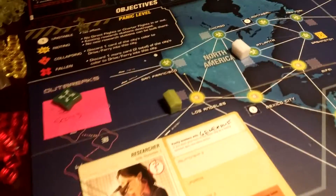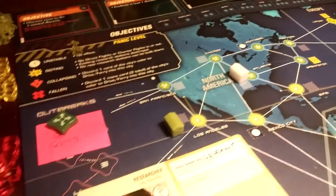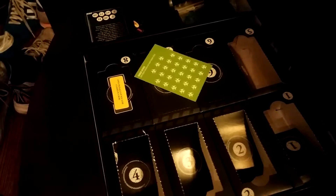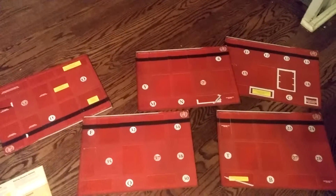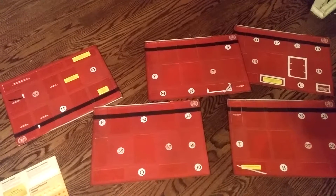We have green military bases in addition to white research stations. I've opened up five of the eight boxes. Number eight is reserved for when you lose four in a row, and the most I've ever done is two in a row. You can see I've opened about half of the stickers so far.